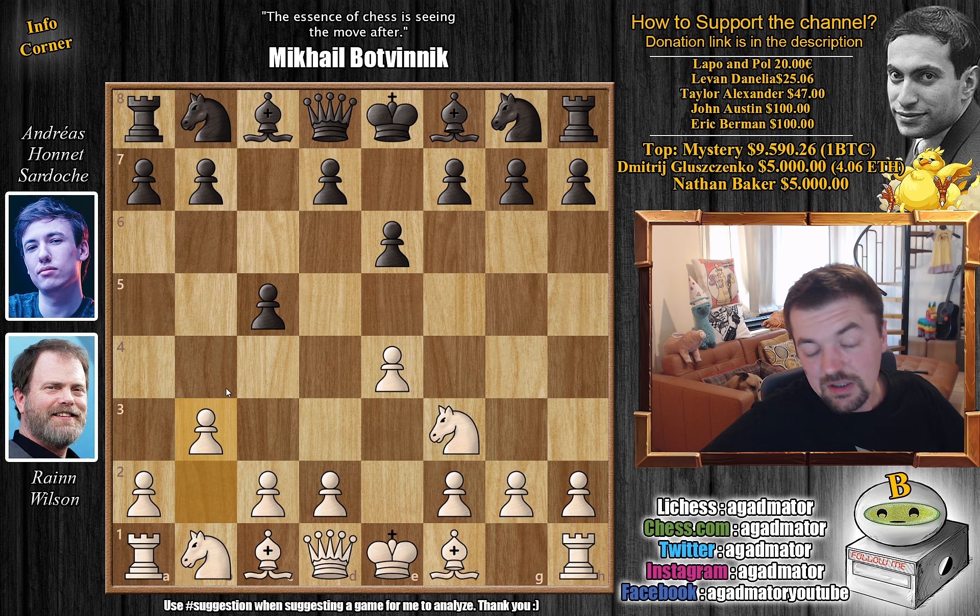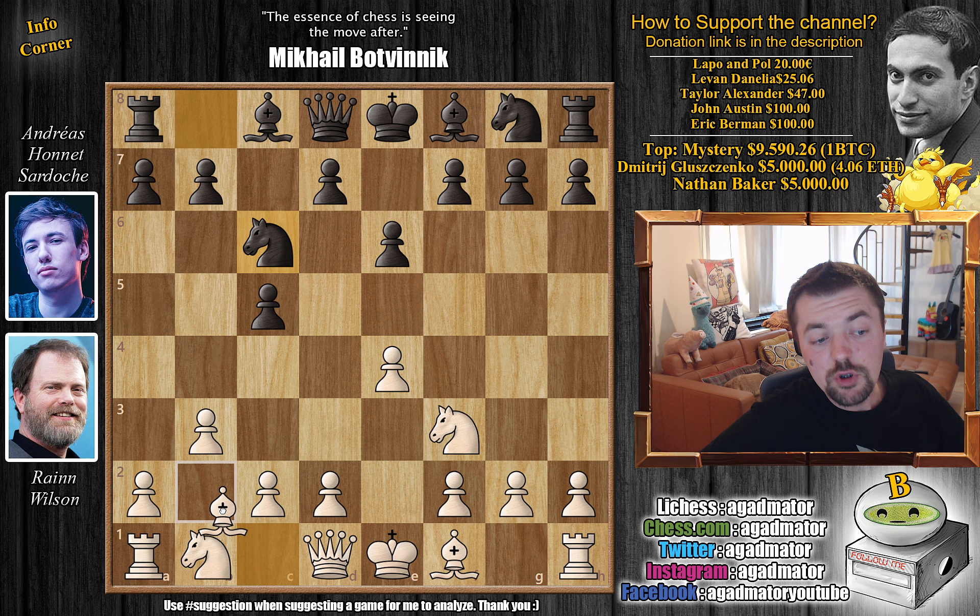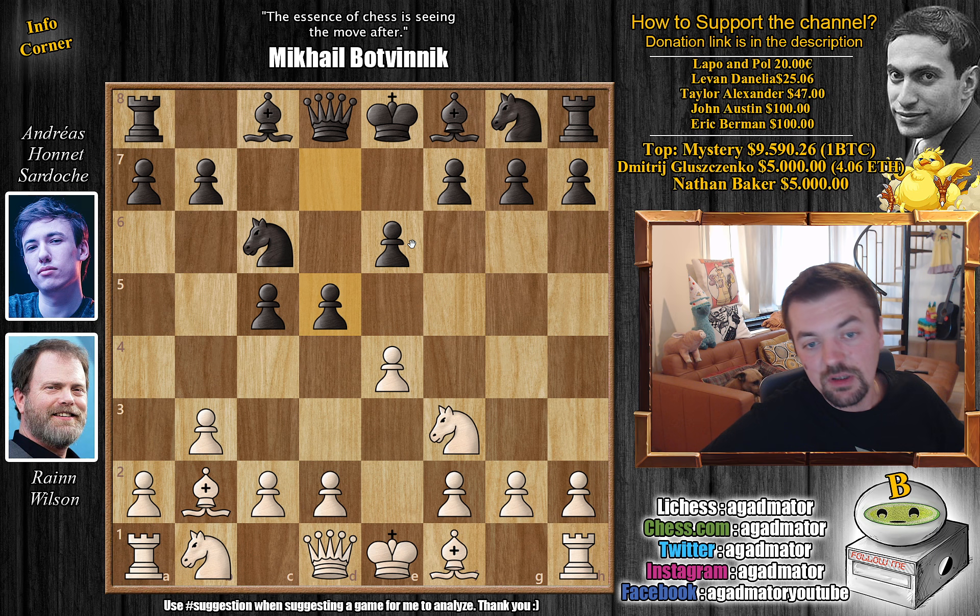Maybe knight to c3 - b3 is very rare. But okay, preparing to fianchetto the dark square bishop. Now here black might do the same - black might play b6, bishop to b7. But here Sardoche goes knight to c6. He wants to strike in the center right away. We have bishop to b2 and now d5, striking in the center, and this is all perfectly fine for both sides. We have e captures on d5.